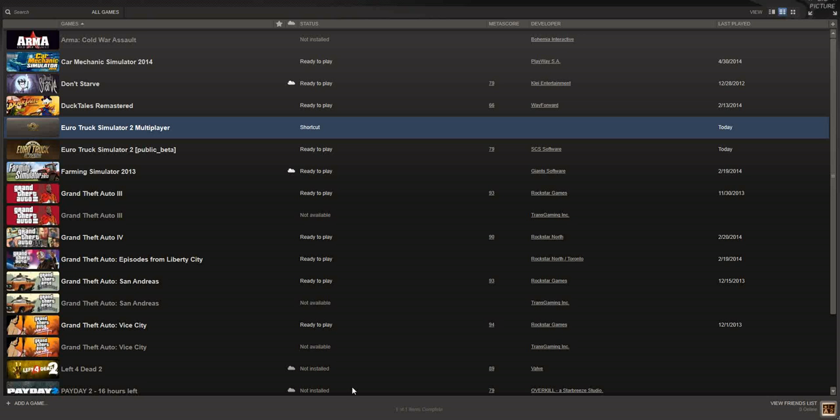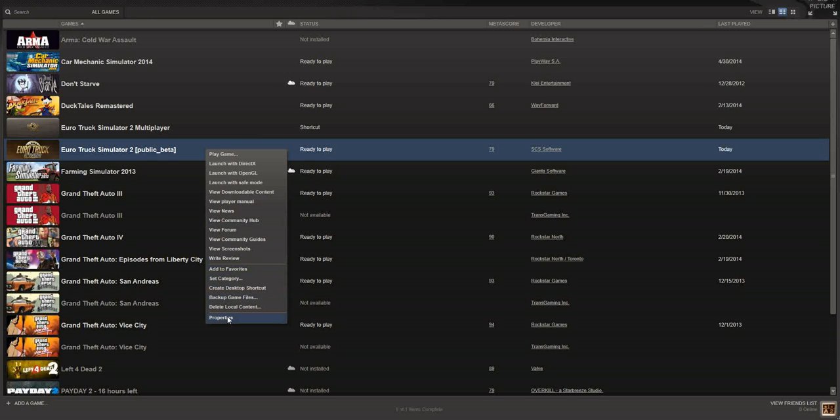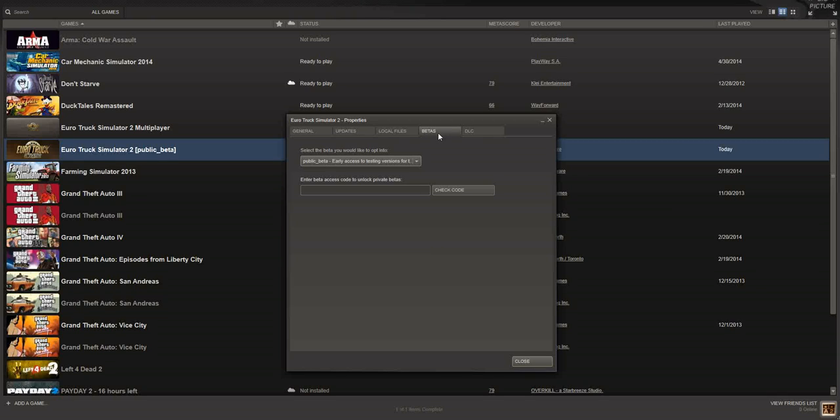Now go to your Steam library and go to Euro Truck 2. You can see I have the shortcut here — I'll show you how to do that in a minute. Right-click on the game, go down to Properties, and come to the Updates tab. I keep mine updated all the time, but the multiplayer mod team suggests you select 'Do not automatically update this game' so that if SCS releases a patch which isn't compatible, there shouldn't be a problem.